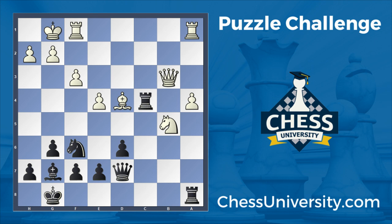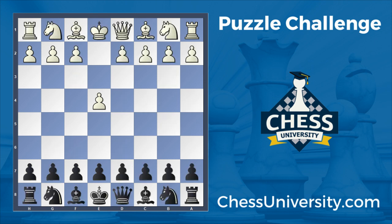As usual, we're going to take a look at how we got here and arrived at this critical moment in the game. This is move 18, so we're just going to be looking through the opening and early middlegame. As you might have guessed from the structure, this came from a Sicilian — specifically a bishop b5 check, Canal Attack Sicilian.